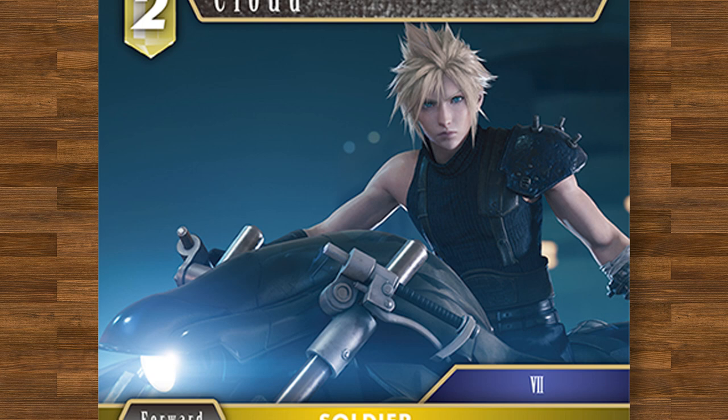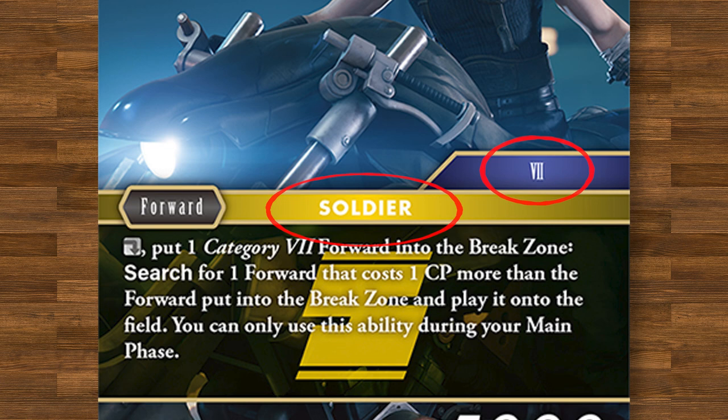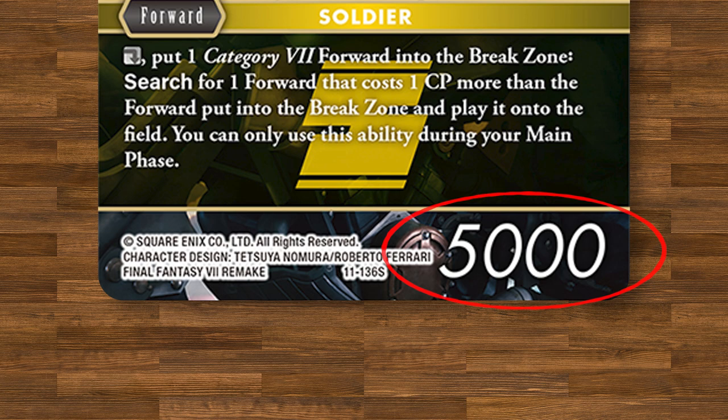At the top of each card, you have the cost and element of the card along with the card name. Then, below the card art, we have the card type — whether it's a forward, backup, summon, or monster — the job, and then the category. The job of each card can also be thought of as a card subtype, and the category of each card is what Final Fantasy game the character appears in. Below this area is the card's text, which describes what the card does along with additional card abilities. The number below that is the power of the card if it's a forward. The power number is both its offense and defense value — so if you have a card with the power of 9,000, that would equal 9,000 power and also 9,000 toughness in Magic.